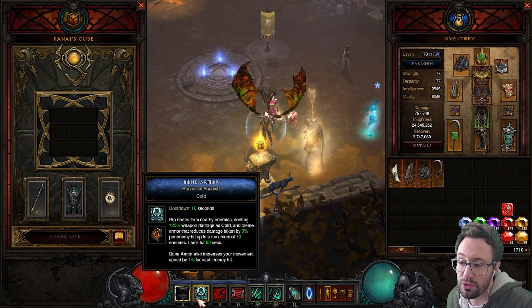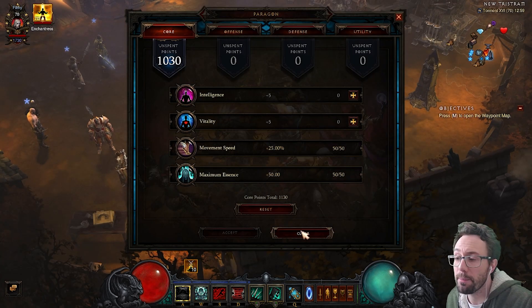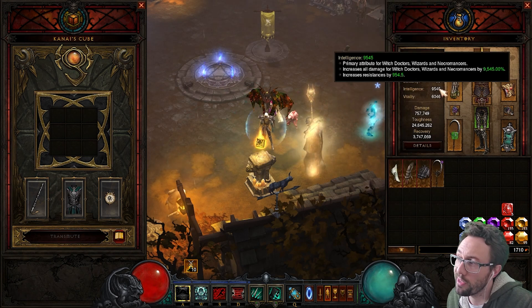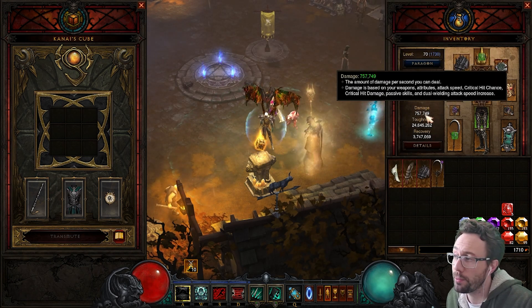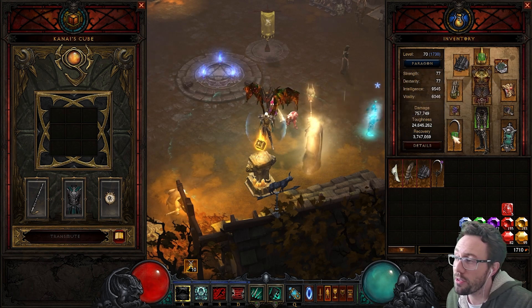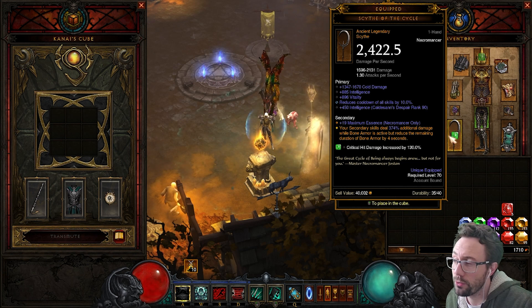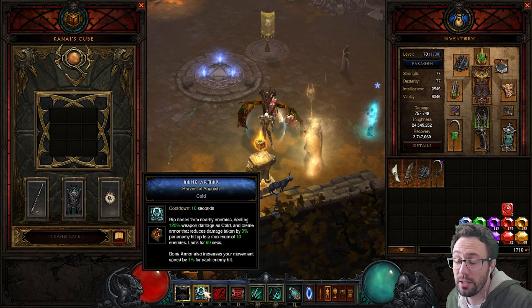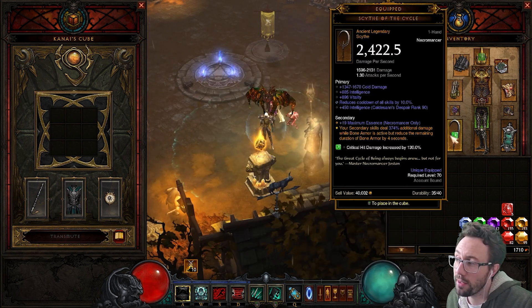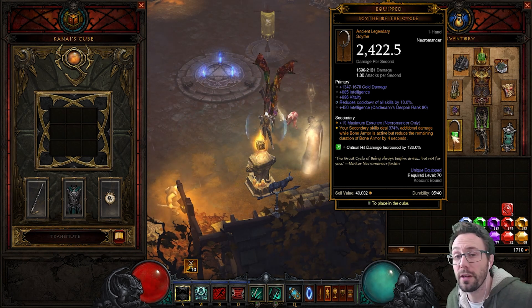We just need Bone Armor active. Worth noting: this is with no main stat paragon — under 10k INT and under 800k sheet damage — so requirements are pretty low. At some point you can swap this off for Trickle's Creative Fang if pressing that button every few seconds annoys you. That tends to be what I do later in the season, but early on this offers a bigger modifier.